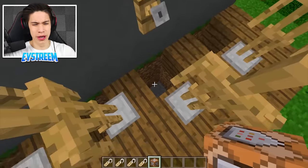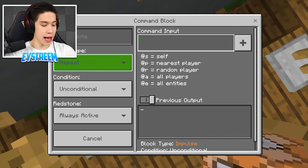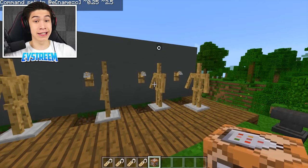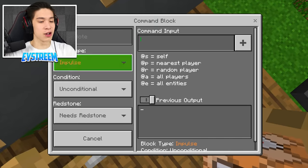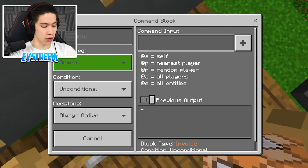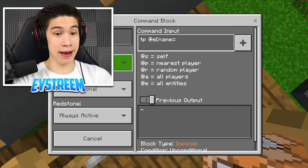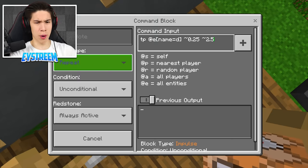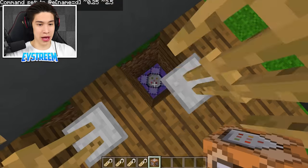Then do the same thing for armor stand C: tp @e[name=C] ~0.25 ~2.5 ~-0.55 — set to Repeat and Always Active. And finally for armor stand D: tp @e[name=D] ~0.25 ~2.5 ~-0.55. Make sure you are changing the name each time. Once you leave each command block, voila — all the armor stands are now in place, all positioned the same distance from their respective tripwire hooks.